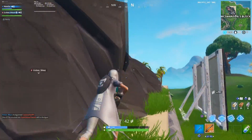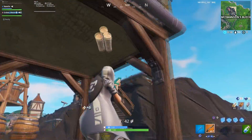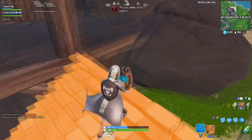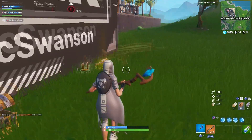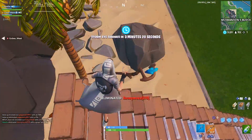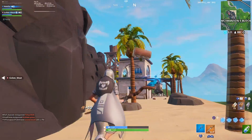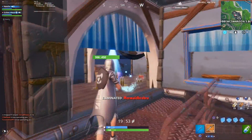Now we're on to the high sensitivity gameplay. I start off by landing at The Block — this was actually the block that got updated in today's patch, Bobby McSwanson's block. I start shooting some guy at the aircraft, it breaks, and I just get the kill. The first thing I noticed right away is it definitely felt a little too flicky at first, but I adjusted a lot quicker to high sensitivity than I did to low. I never really caught a groove with low sensitivity, but I stayed a lot more consistent here and it felt a lot more natural.